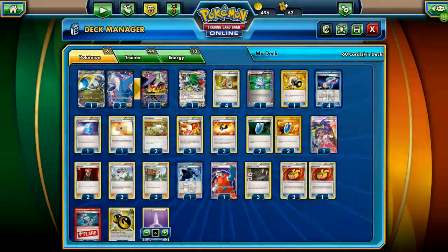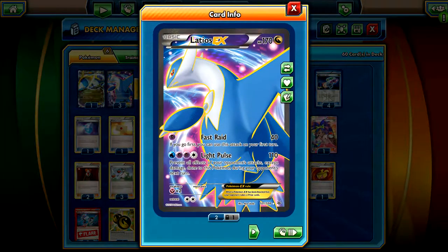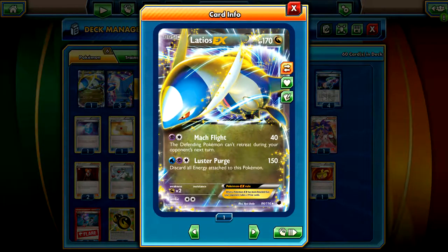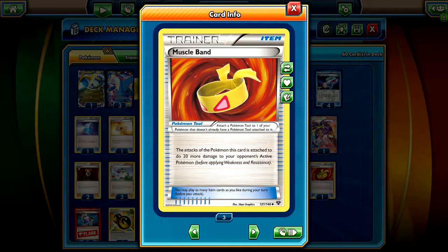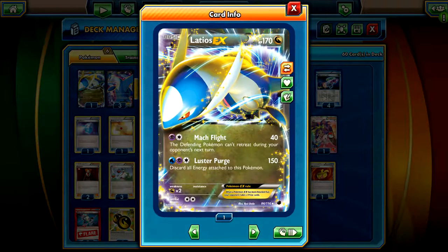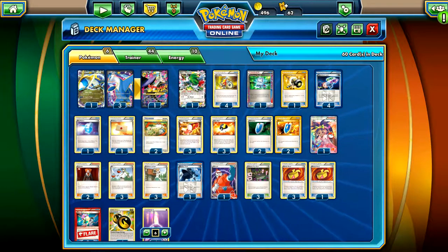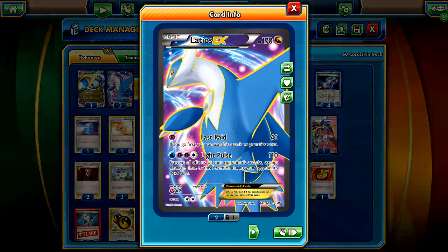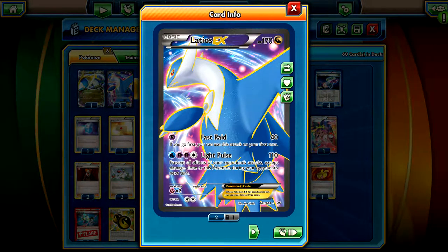Double Dragon Energy only works with Dragon Pokemon but it's just two Rainbow Energy for free, which is insane. What you can do is while you're hitting with this Latios, you can start powering up the other one to get a late game sweep with the Luster Purge attack. Attach a Double Dragon Energy then a Basic Psychic for 150 damage, and plus Muscle Band you're doing 170. You discard all your energy but it's only meant for a last turn sweep. We run six Basic Psychic Energy - you don't want to run Water because you want that turn one Fast Raid which takes Psychic.